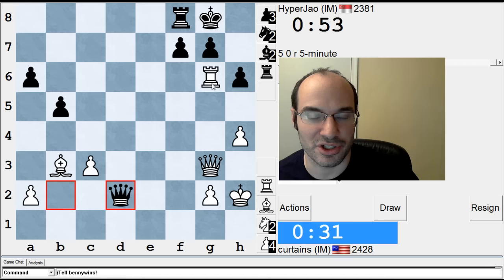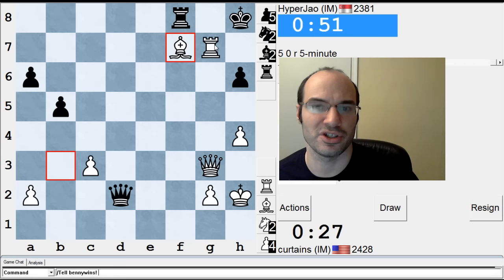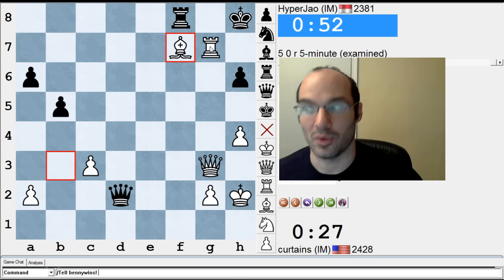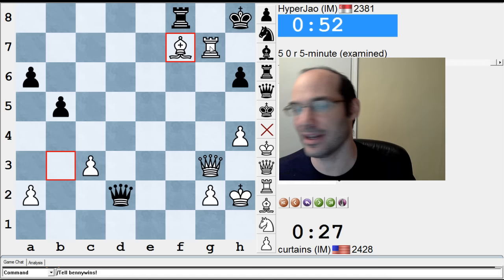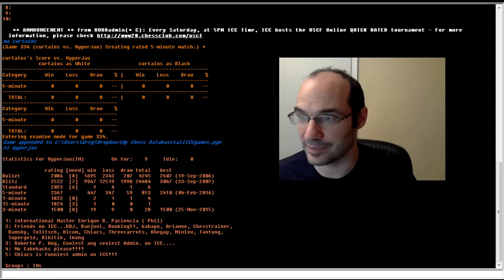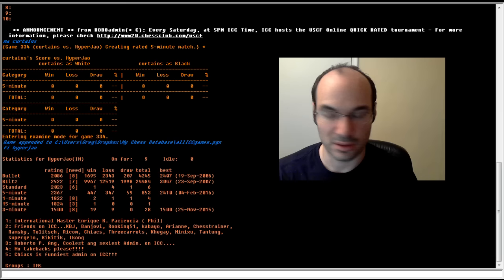Check. All right, any threats? I don't see any, so I'll do this — threatening rook g8. Queen d8, rook h7. Boom. First I thought I was down more pawns than I was — I was actually only down one. Who was my opponent? Enrique Paciencia. I'm just updating my spreadsheet here. That was white, I used 2380, and I won.